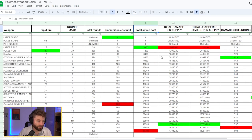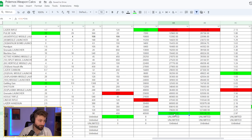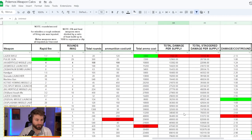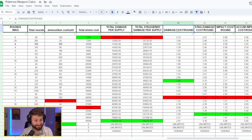Total damage per supply helps you find the best weapons for very long missions. The plasma rifle stands out at 120,000 total damage overall, making it excellent for sustained engagements. The pulse laser rifle is the worst in this category. Melee weapons are essentially unlimited, making them even better for long missions if you can stay close. I also calculated total stagger per supply for a dedicated stagger build.